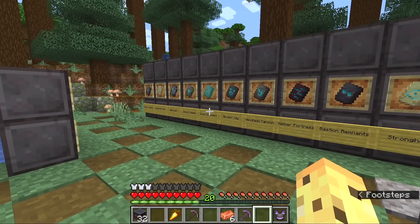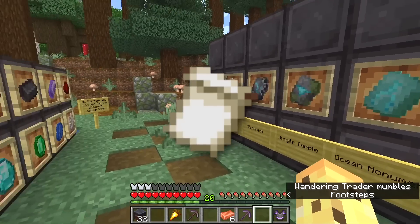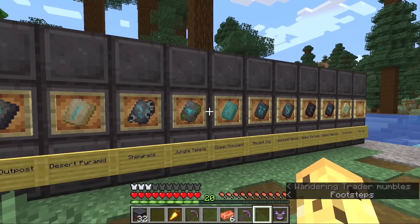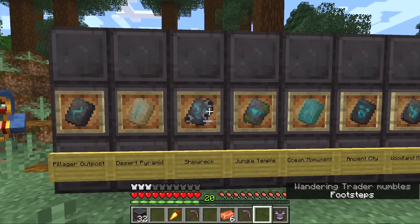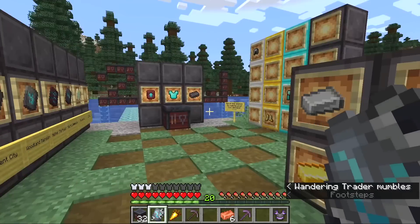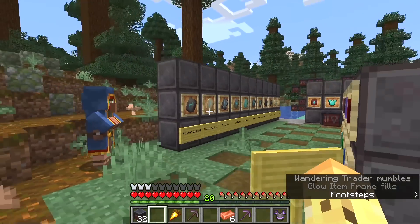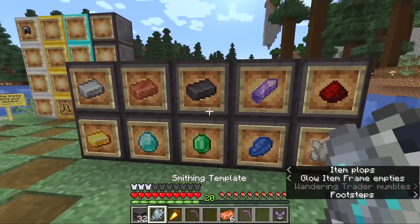My first instinct is this is so complicated. Think about how banner patterns work - I still don't think it's an easy system. Maybe I'm just old man Minecraft, but adding 11 of these to the game is adding more inventory clutter that most people won't understand. The first time you go to a shipwreck and get one of these smithing templates, what are you going to think? There's just more clutter that requires explanation, and I think there's no easy way to simplify that.